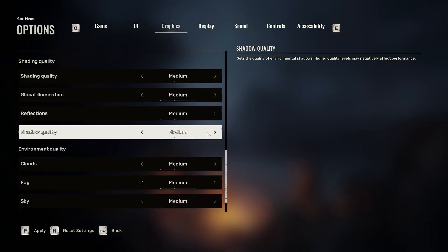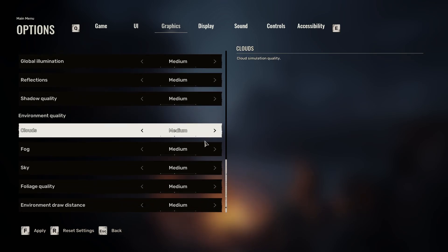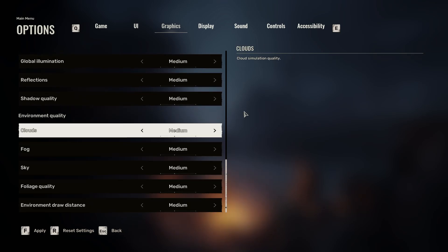Shading quality is on medium, global illumination medium, reflections medium, shadow quality medium. From here on out, everything under environment you could drop to low to gain extra FPS, especially on lower-end systems. These settings are not that important and the game looks decent with them on low — it doesn't look that bad.